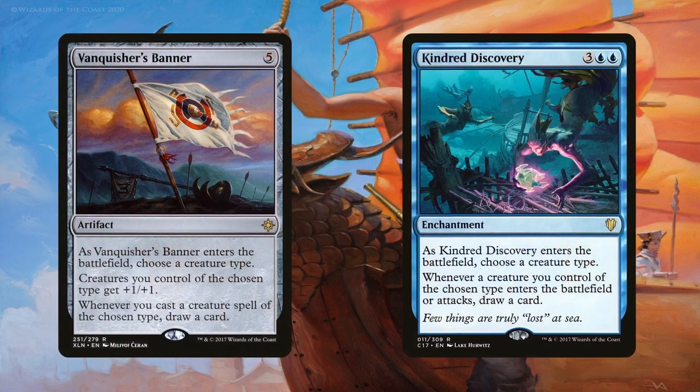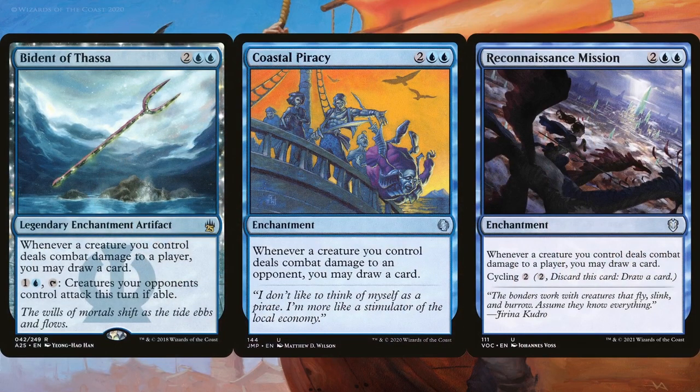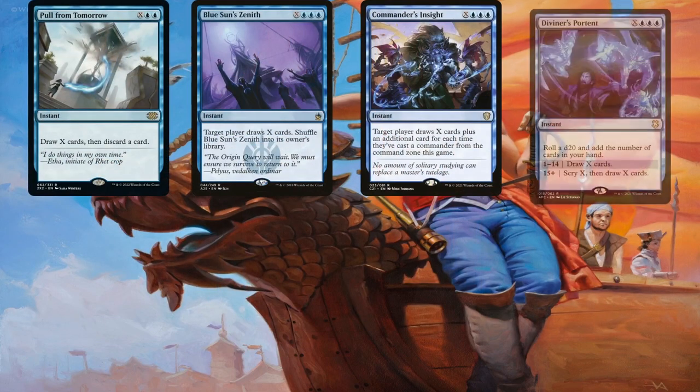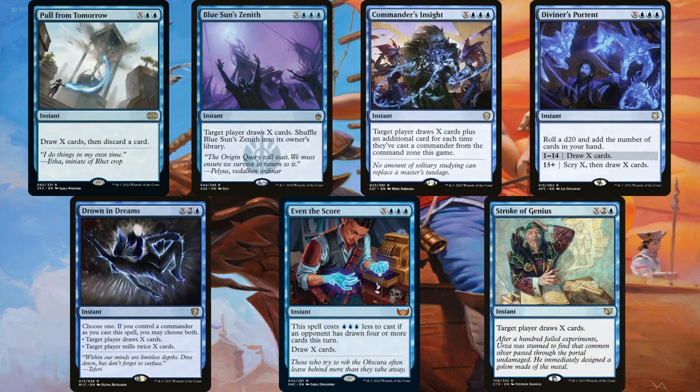Vanquisher's Banner and Kindred Discovery affect pirates as the chosen creature type. These two permanents are great at drawing cards — the enchantment in particular draws a card each time we attack with a pirate or have one enter the battlefield. Bident of Thassa, Coastal Piracy, and Reconnaissance Mission are also included because of how low the deck's curve is. This deck draws into a ton of cards, so you'll be hard-pressed choosing between spells in your hand or the cards you're exiling with Ramirez. The deck is also running Pull From Tomorrow, Blue Sun's Zenith, Commander's Insight, Diviner's Portent, Drawn from Dreams, Even the Score, and Stroke of Genius as generic draw effects for digging toward the combo win.